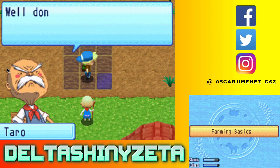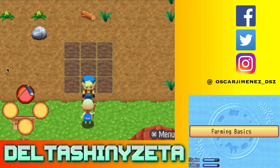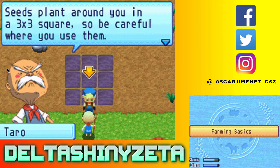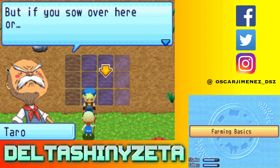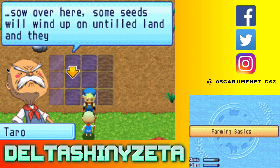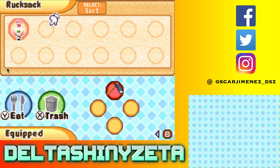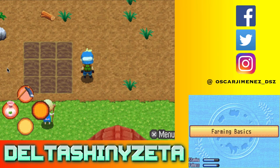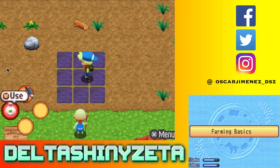Speaking of sowing seeds, here you go - you received turnip seeds. Seeds plant around you in a 3x3 square, so be careful where you use them. You want to stand right where that arrow is, in the middle of a tilled square. If you sow over here, some seeds will wind up on untilled land and they won't grow at all. Just give it a try - equip the seeds in an equip slot and use them. We press Y and there we go.